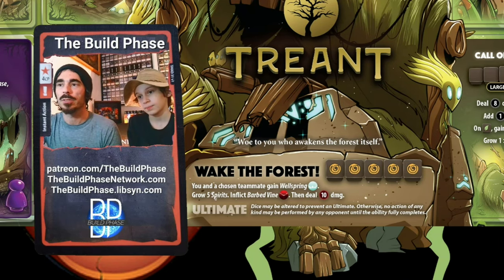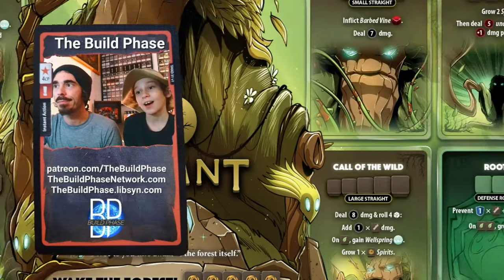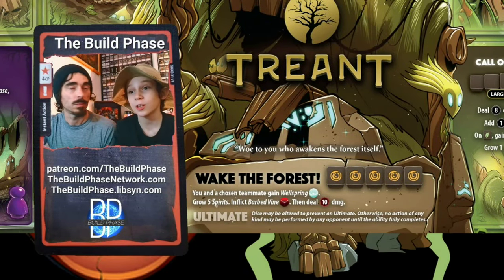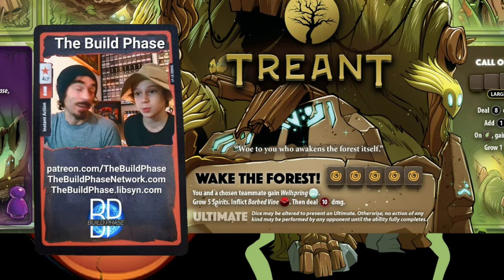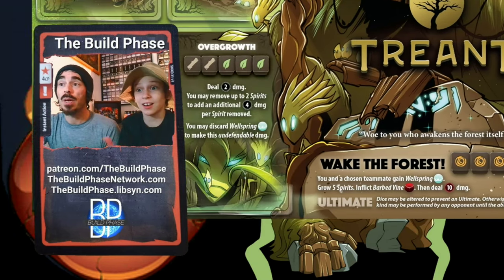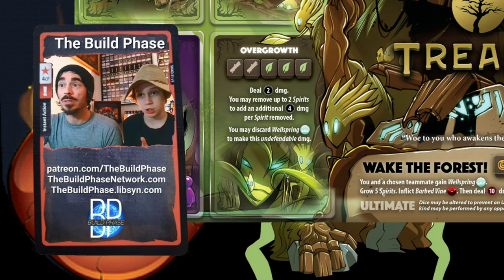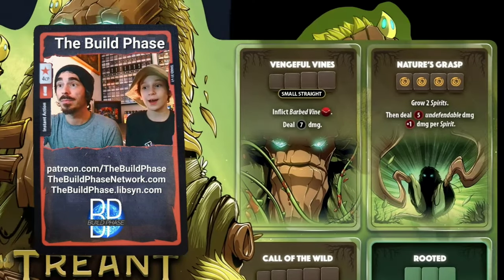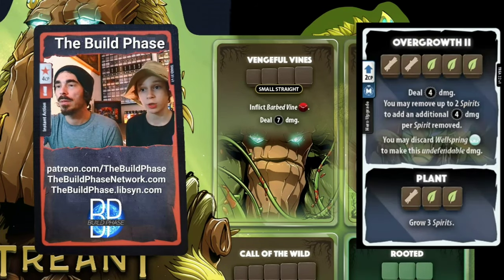That comes down to the fact that this character leans so heavily into the spirit-growing economy. If you're lucky enough to trigger the ult, then follow up with an Overgrowth next turn — you have the Wellspring, you have the spirits out. That is a combo worth putting together: 25 undefendable damage in two turns if you have the Overgrowth upgrade.